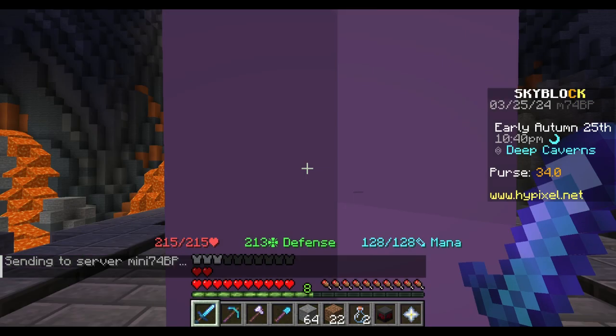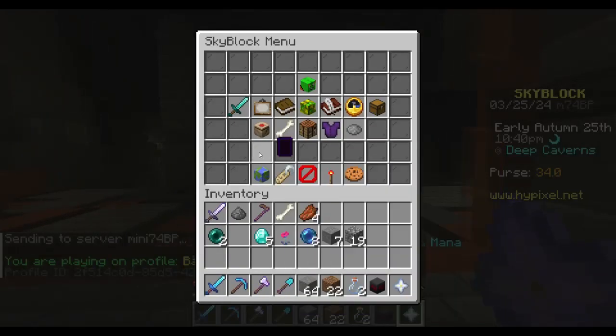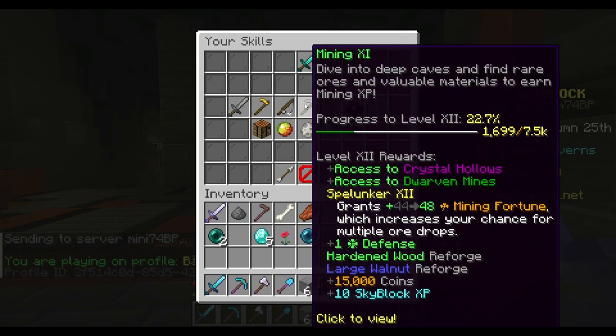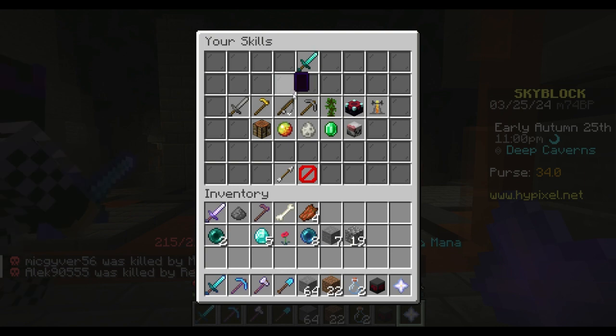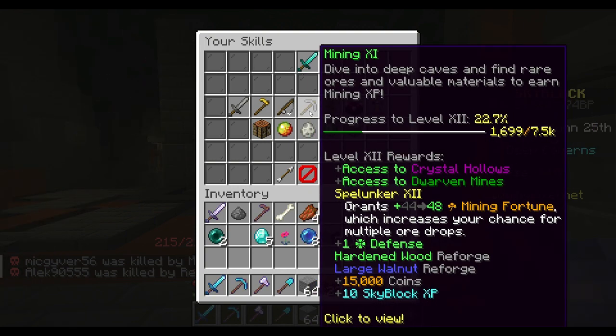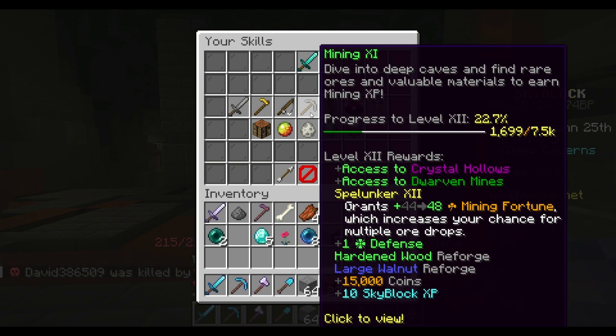We can actually get more minions, but we need more mining XP. We can get the Crystal Hollows right here, but we need another 5,000 XP. Let me real quick grab this, and then we'll go into the Dwarven Mine and see what we can get. Actually it's called the Dwarven Mine, sorry. Let me real quick get this and then we'll be ready.